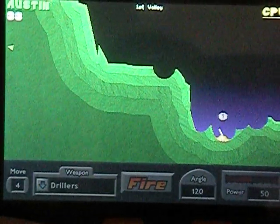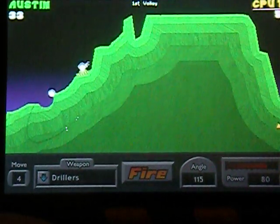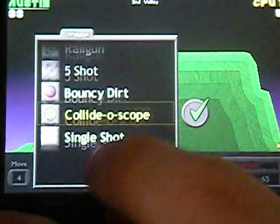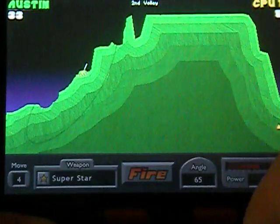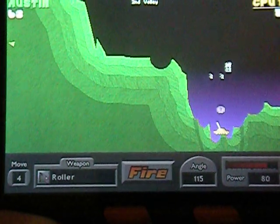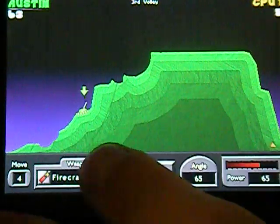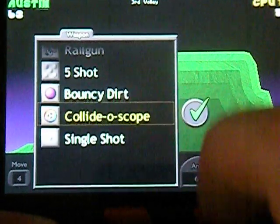Then it is the computer's turn. I'll go again and choose one of these weapons — I think I'll stick with Superstar. It's his turn again. This time I think I'm going to use Kaleidoscope. It's pretty cool.